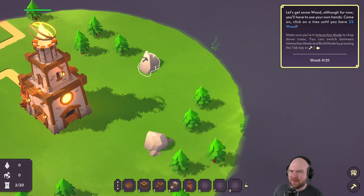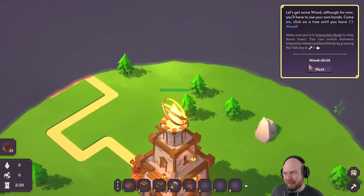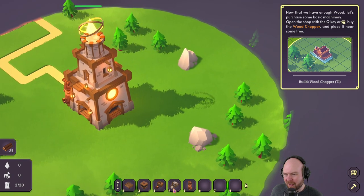Let's get some wood. We're a cookie clicker. I'm chopping down trees though, so I'm having fun. This is automatically fun. Automatically a B-tier game. Just kidding. Now that we have enough wood, let's purchase some basic machinery. Oh, a wood chopper. We are cookie clicker.